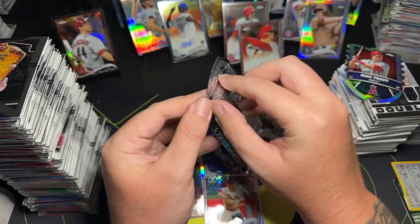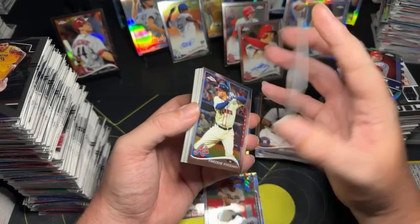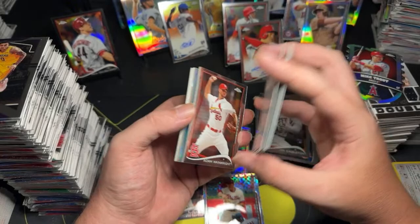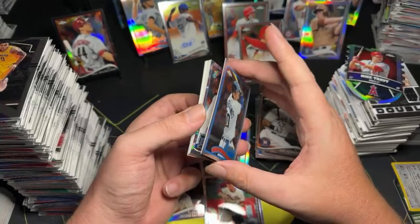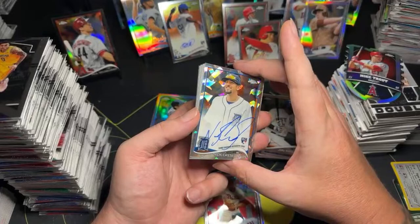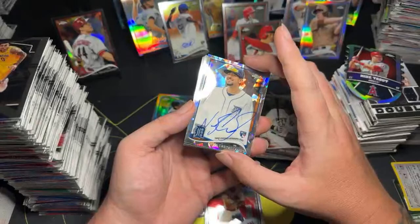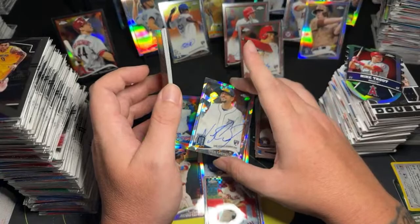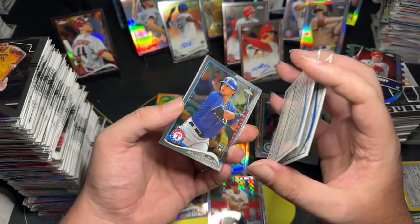Last pack mojo — I don't know what's really worth anything yet, so I can't really speak on the value. Cole Hamels. Freddie Freeman. Carlos Gonzalez. Nick Castellanos — and Nick Castellanos numbered out of 10, one out of 10. Hopefully he is good. Albert Pujols to end it right there — just reached 700 home runs, that's actually pretty cool.